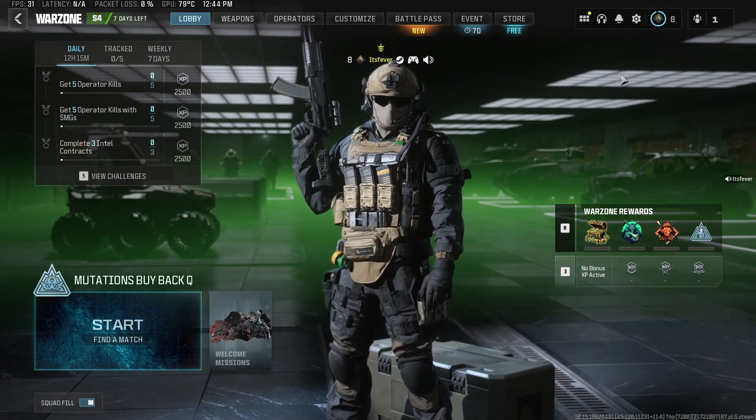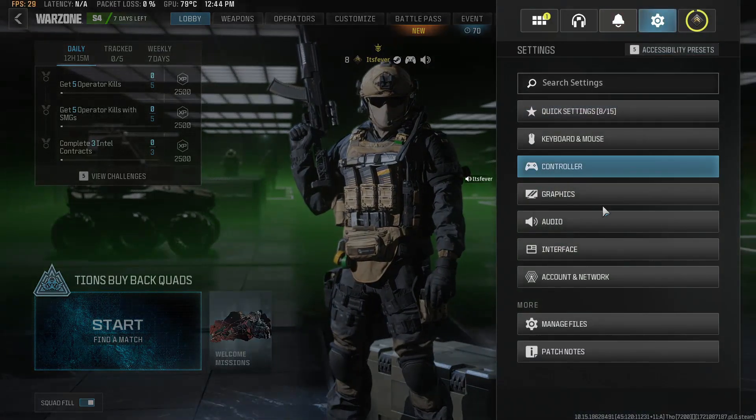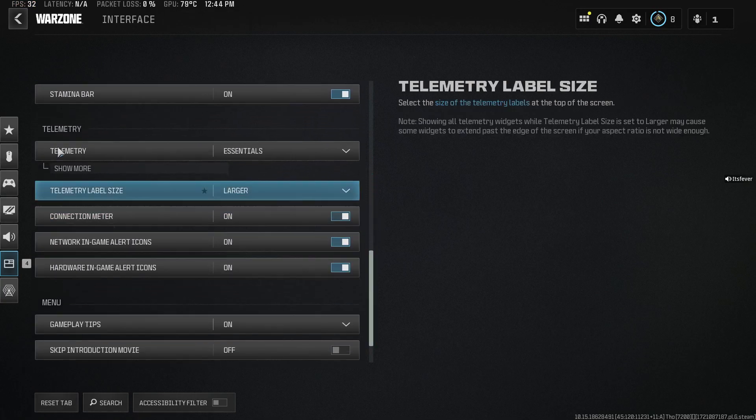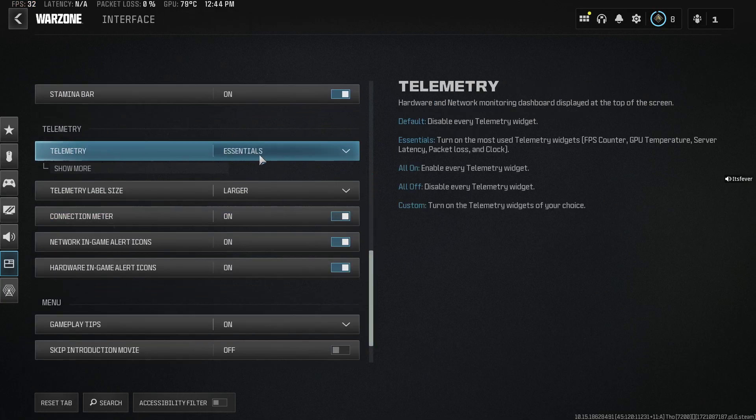Now if you want to add that to your game, select Settings in the top right corner and select Interface. Then once you're here, you want to scroll down until you get to Telemetry, and you want to turn on Essentials.